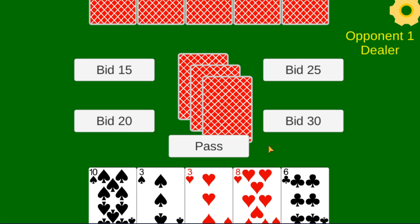Each player is dealt 5 cards — first 3 cards and then 2 cards. In Auction 45s, you are able to bid on your trump. You also have a kitty, which is typically a 4-card hand in the middle.